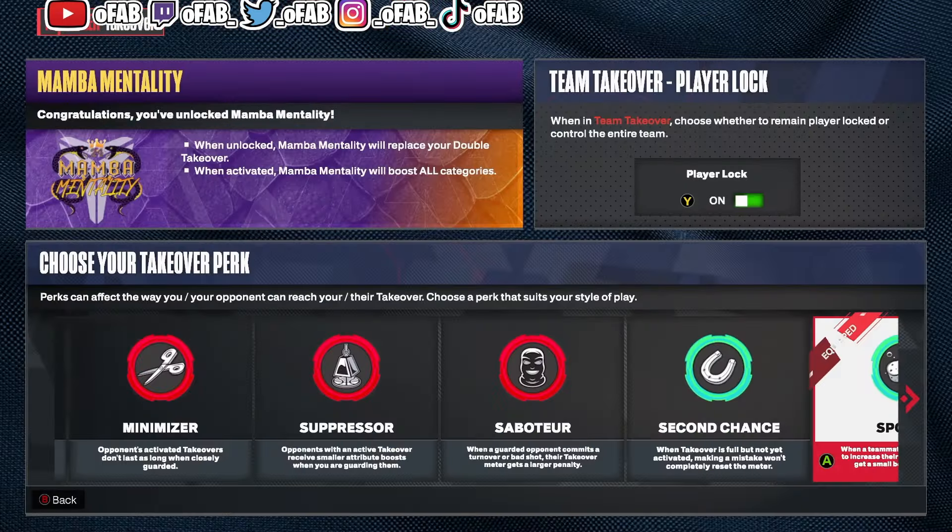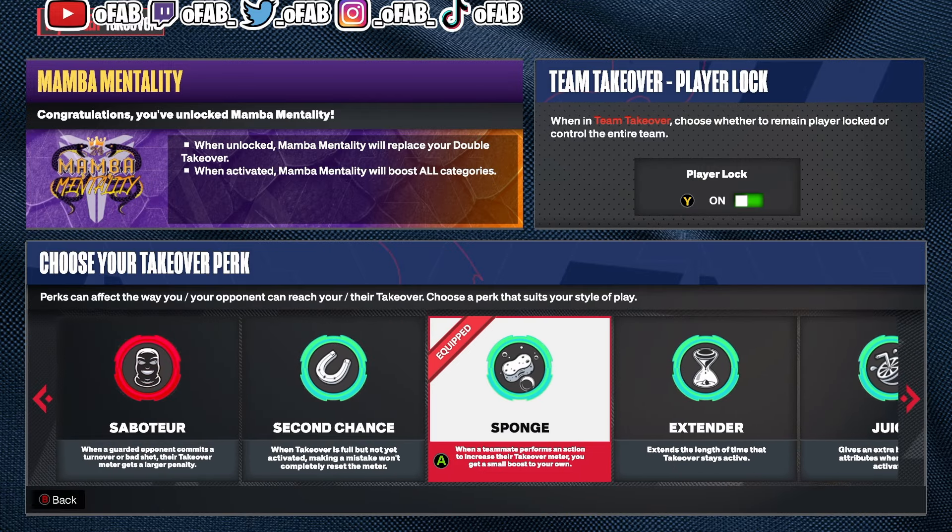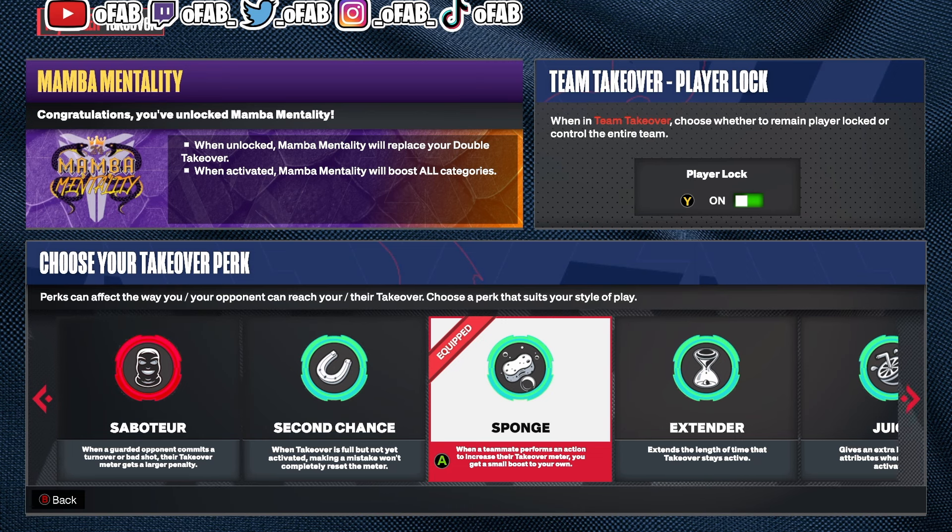Let's get right into it. For our takeover perk, we use Sponge. Every good player uses Sponge if it's possible — put on Sponge. I forgot how to earn it, I think I made a video on it a month ago, but get Sponge. Sponge would be my number one.